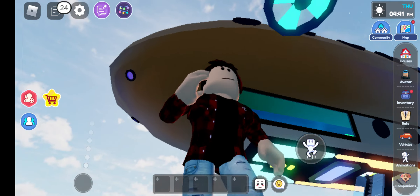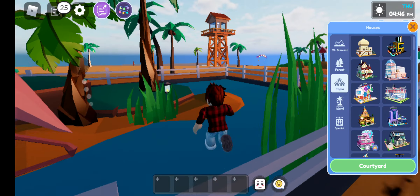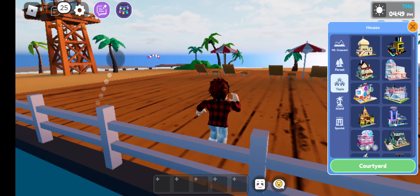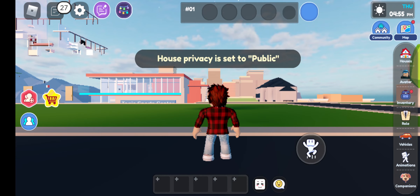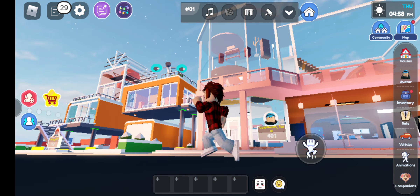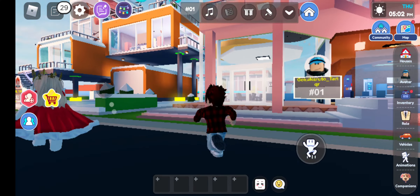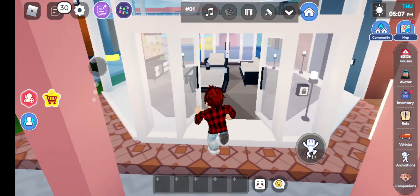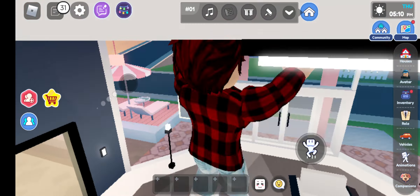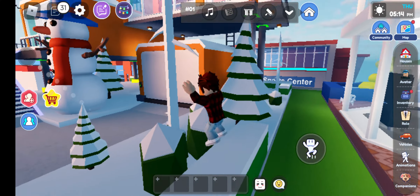This is what the airship looks like. The update is the best update in Nightopia — which house should I get? Is this similar to beach heaven? There is a screen here. The house is nice. That's the end of our video — like, subscribe, and share my channel, bye.